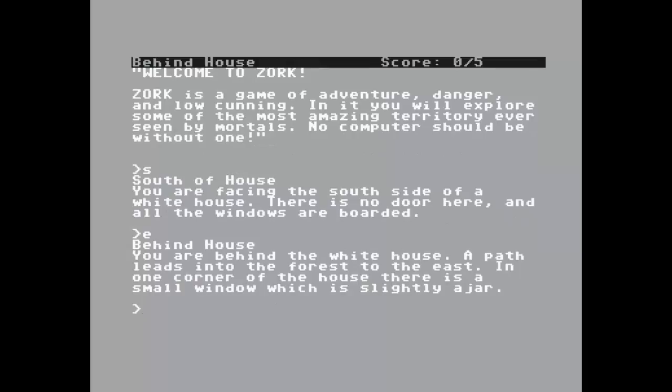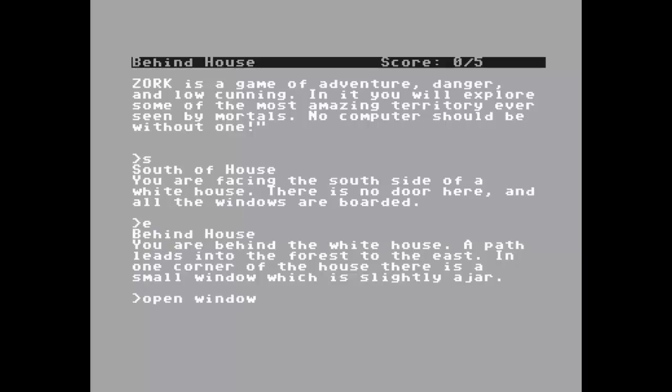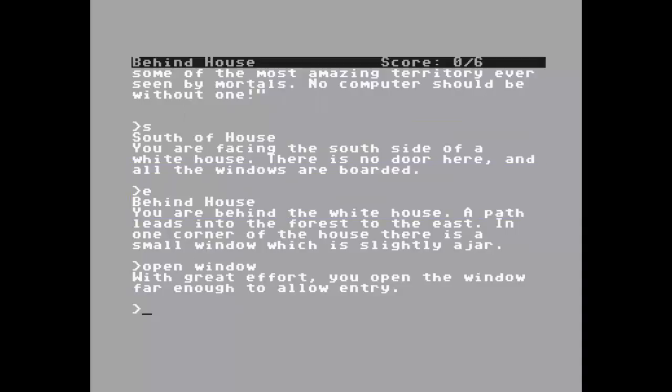We're going east, behind the house. You are behind the white house. A path leads into the forest to the east and one corner of the house has a small window which is slightly ajar. Open window — with great effort you open the window far enough to allow entry.